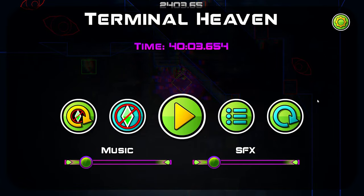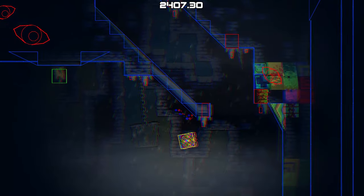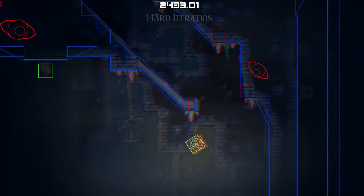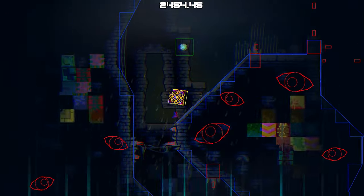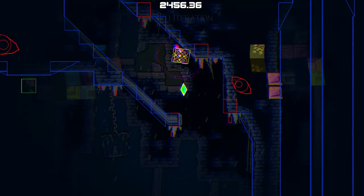Now we're going to go through this part to understand how it works. You need to do slope neutral here and you can never jump towards the slope, because if you do that, you will not be able to neutral again while on the slope due to momentum loss. Then we go towards this blue orb and we keep doing neutral.